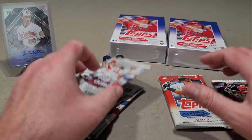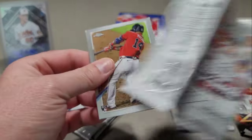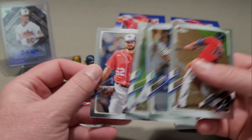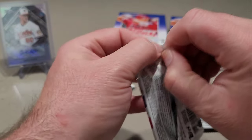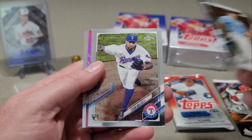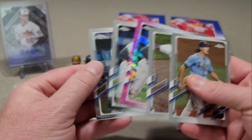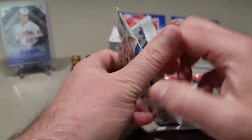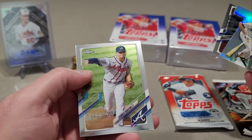Let's get into the 2021 Chrome. We have a Christian Pache. These must have come from the hanger packs because I don't see any purples - usually there would be a purple if it was from the megaboxes. Here's a pink again: Brent Honeywell, Tyson Miller, a pink Ahmad Rosario, and Ahmad Rosario. We got five cards there - Andrew Benintendi. Last 2021 Update Chrome: Francisco Lindor, Wade Boggs, Kevin Pillar, and Charlie Morton.